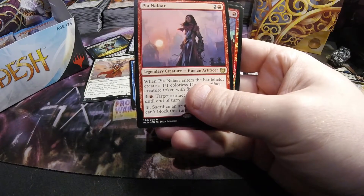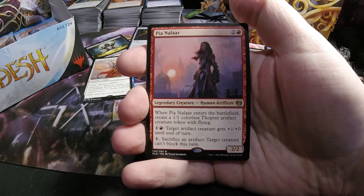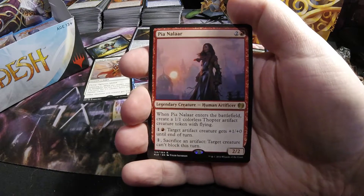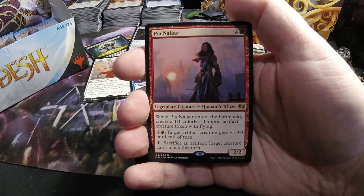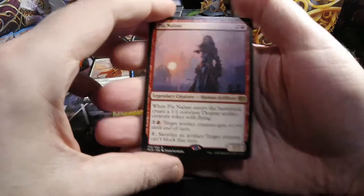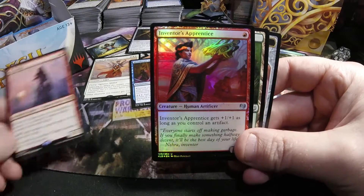Got ourselves a Pia and Kiran Nalaar for the rare — another foil binder — two and a red, two-two legendary human artificer. She pumps out a one-one Thopter when she comes out on the battlefield. You can also pay one and a red to pump a target artifact creature plus one plus zero. You can also pay one and sacrifice an artifact to prevent a creature from blocking this turn. And our foil Inventor's Apprentice.